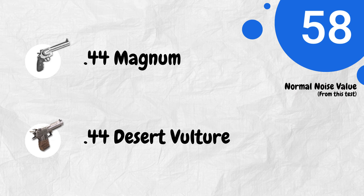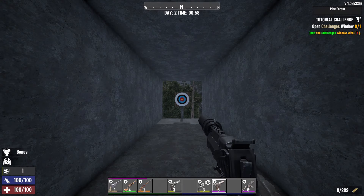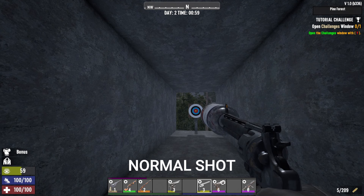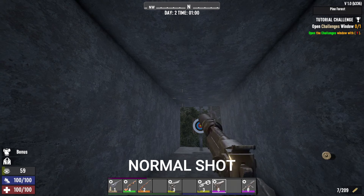Now on to the next set of weapons: Magnum and Desert Vulture. Both have the same noise value, except they differ in their reloading sound.